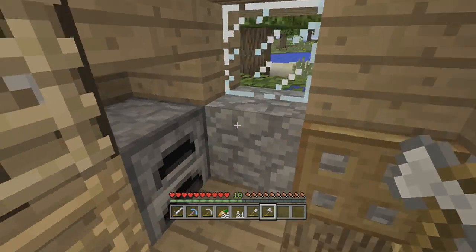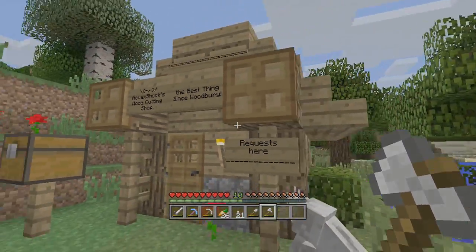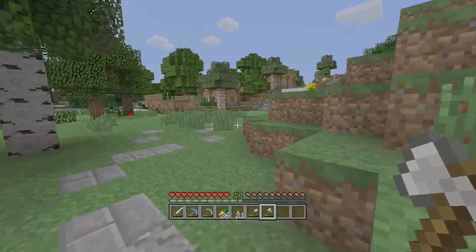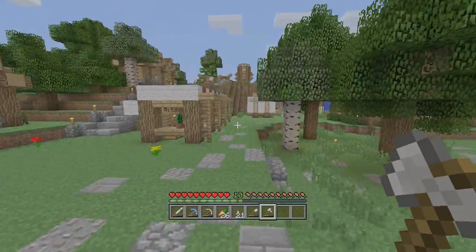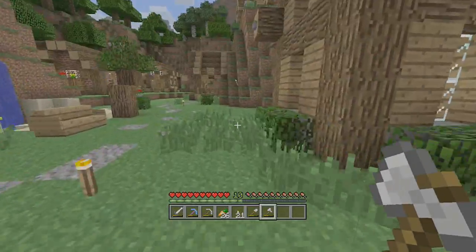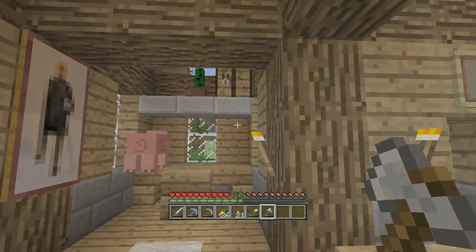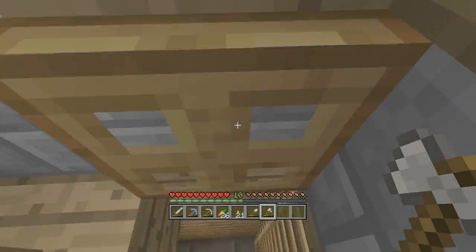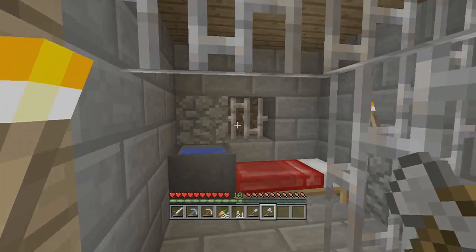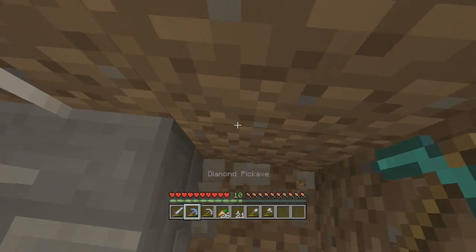We gotta get to work, enough basking in the beauty of this cozy little home. I actually like this house, it's freaking cool. We're going to the police station - I gave it a unique name but I don't remember it. We're gonna pop in here, go downstairs, and just dig our way through the wall. I like what I did with the interior here. I still gotta work on the inside but we'll worry about that later.